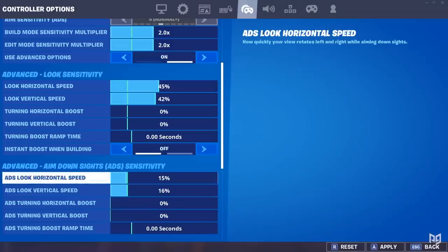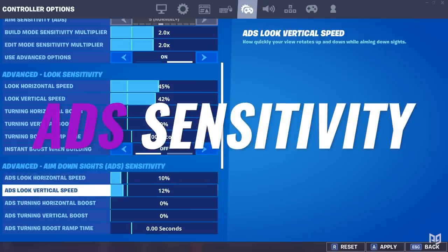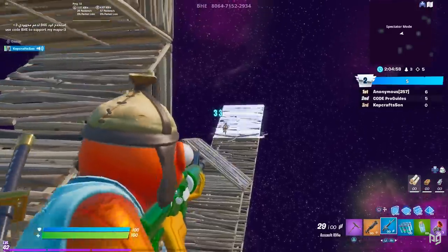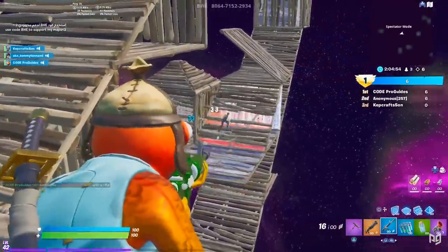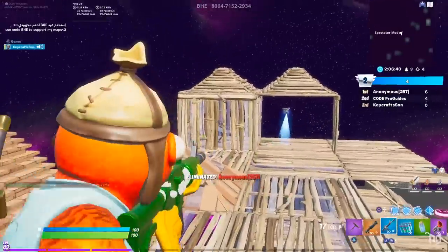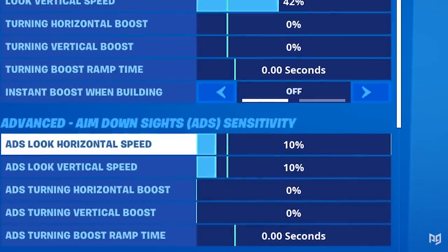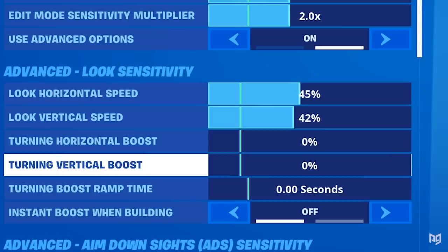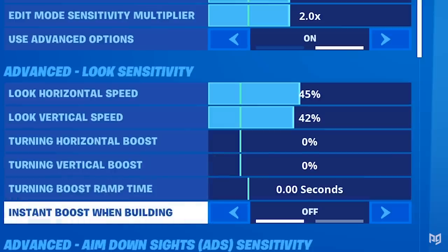Boosts are essentially turning on acceleration, and acceleration adds a bad touch to aiming because it just really messes with the consistency that aiming should always have. Next, we're going to go down to our ADS sensitivity and set it to 0.10 for both horizontal and vertical. Remember that the headshot accuracy still applies when you're ADSing — you want to be able to get the majority of your shots on the head, and it's easier to do so with a slower vertical sensitivity. Make sure that all boosts are off.